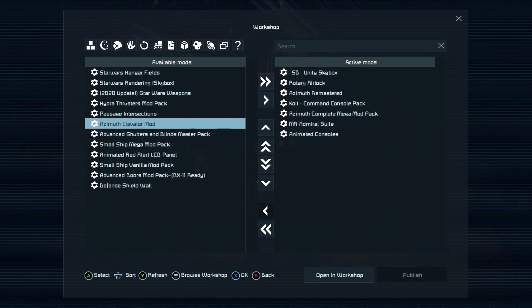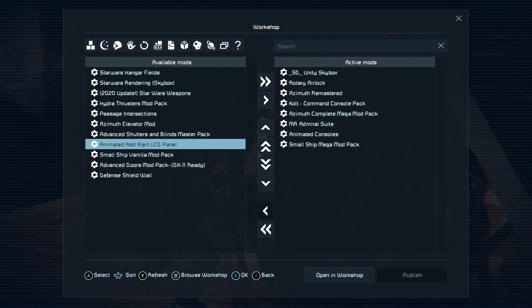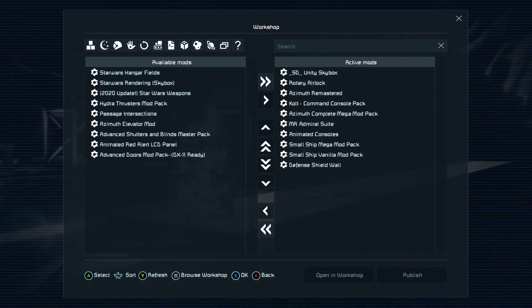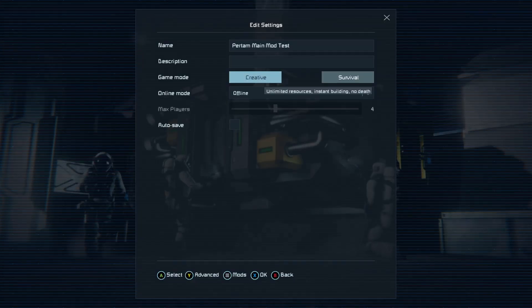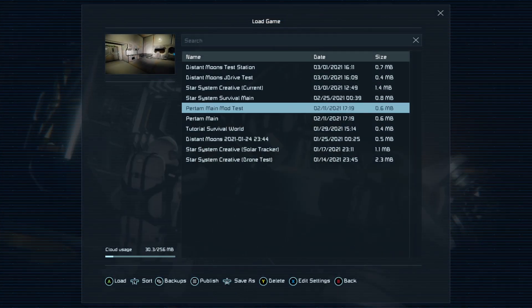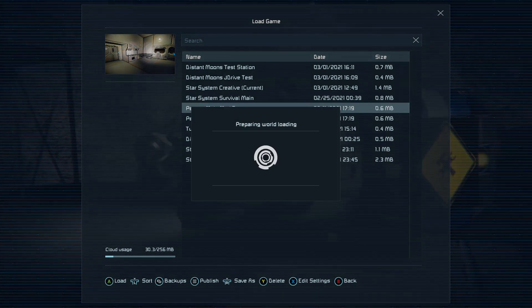Remember, the more mods you put on, the longer Space Engineers will take to load. I'm also adding the Small Ship Mega Mod Pack, the Vanilla Mod Pack, and the Defense Shield Wall. Once you've got all of those on the right-hand side, press X, then press X once more and you'll go back to the Load Game menu. Make sure you're on your saved game and hit Load.